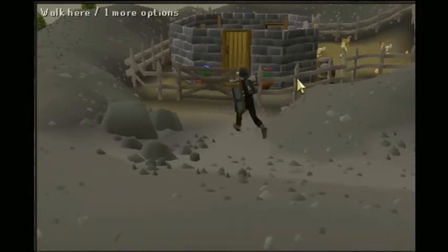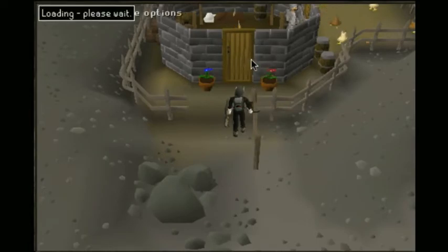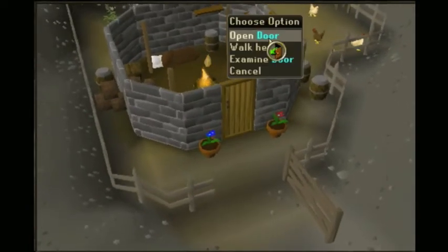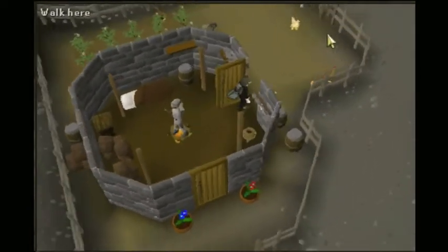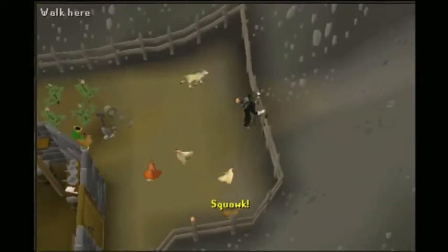What else you're going to want to bring is a lot of prayer potions — pray pots. You're going to need a whole bunch of those, otherwise these guys will pwn you. That's basically your setup and inventory.